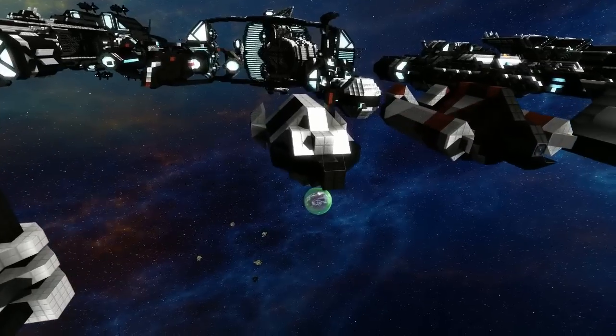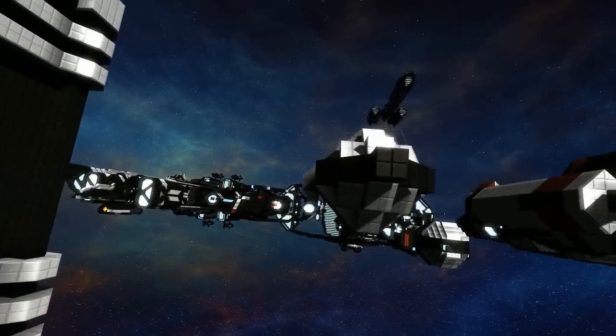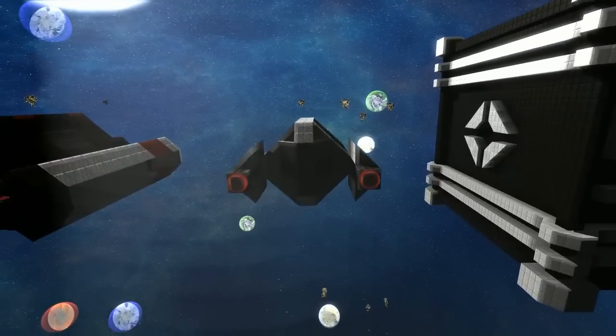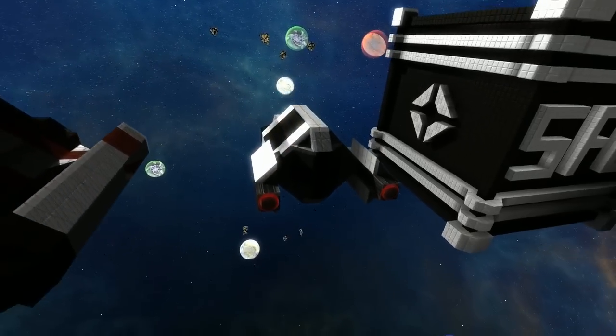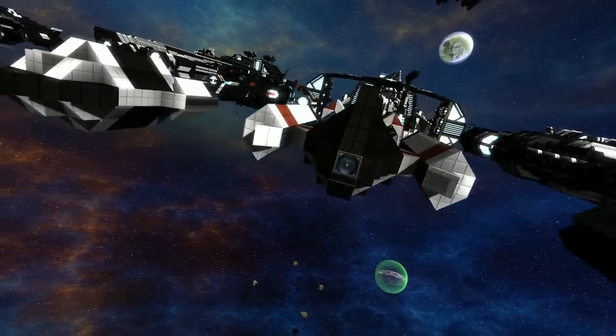The SFW Dragonfly is one of Dalmont's personal favorites — he tried to do as much with as few blocks as possible. It does have an interior of sorts — about one corridor long. It's essentially a micro shuttle.